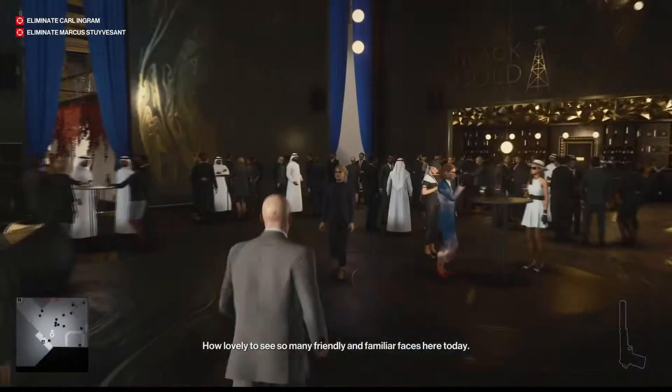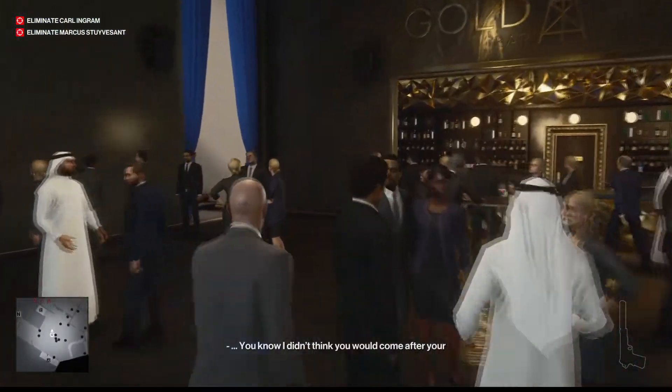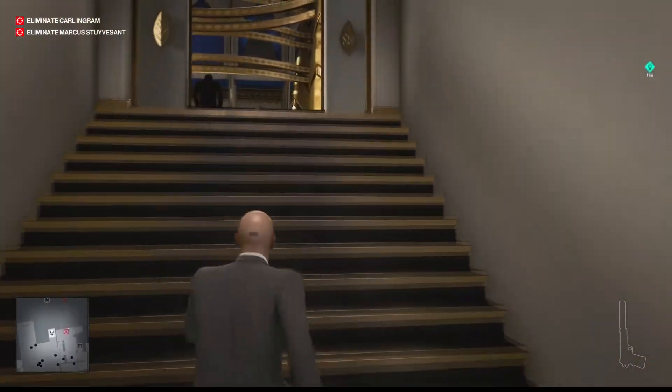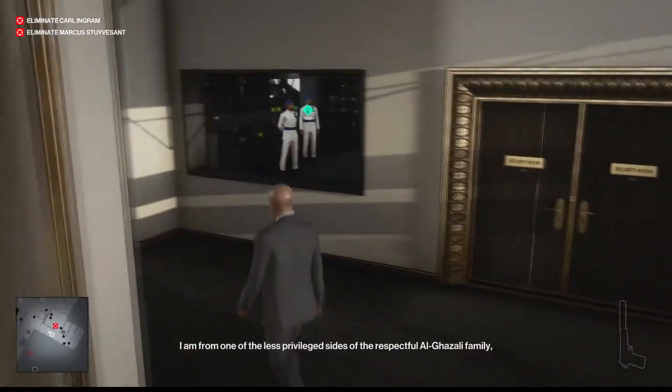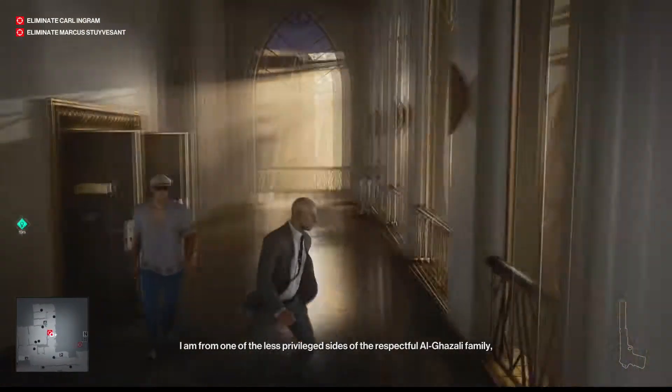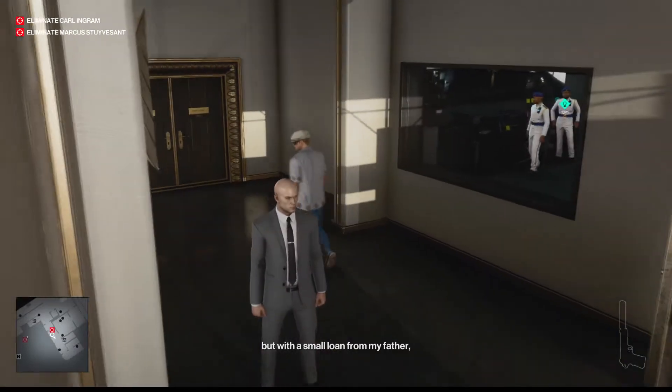Hello, agents! I'm going to show you how to do a vertical approach challenge in Hitman. First thing you got to do is you got to go past the gold bar, go up those stairs, and then there'll be a window right here and you're going to listen to these guys talk nonsense. And there's your target right there. He's going to walk right by you when you do this, if you do it right away.